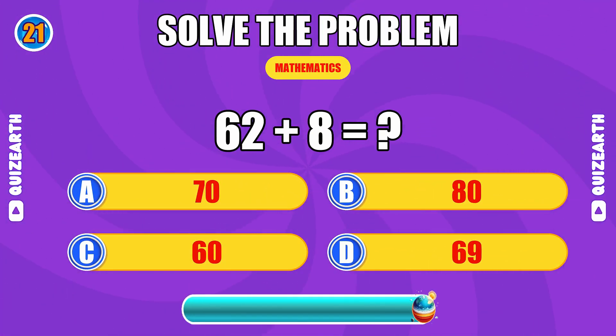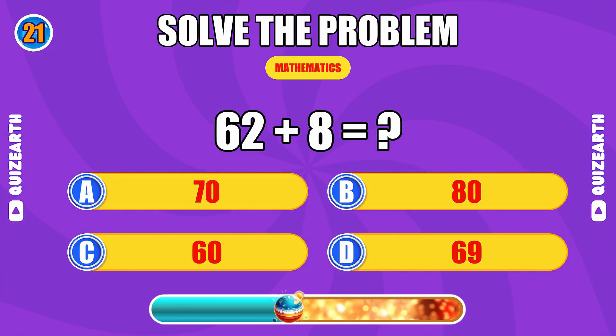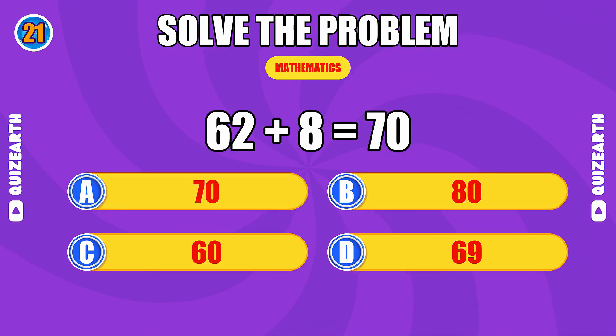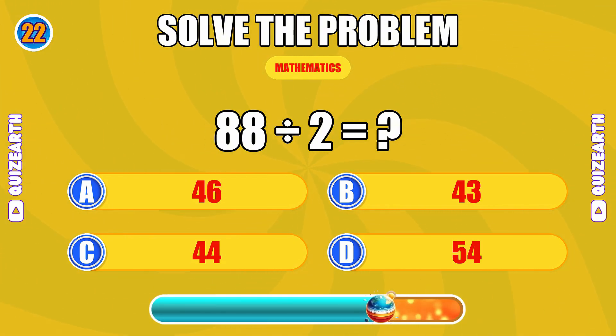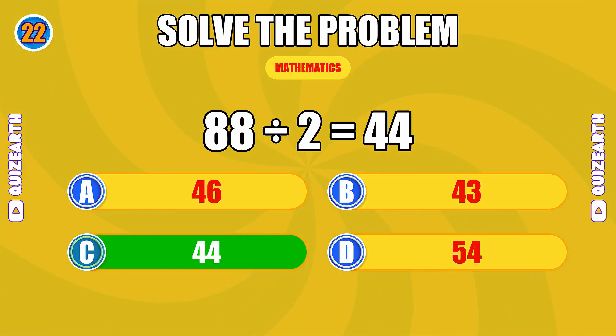What do you get when you add 62 and 8? Flawless execution, the answer is 70. What is 88 divided by 2? You're dominating, the answer is 44.